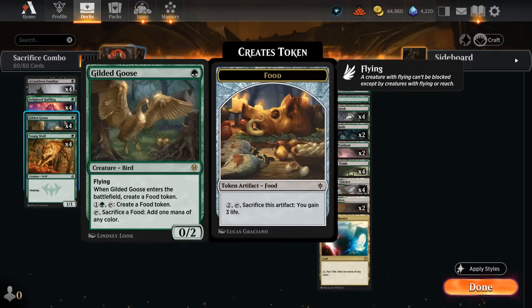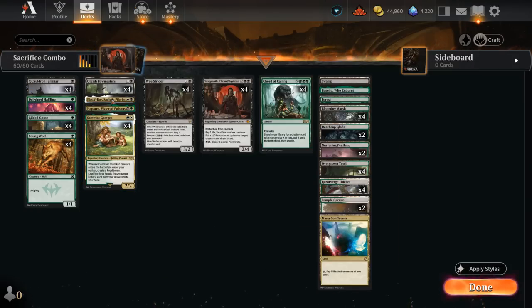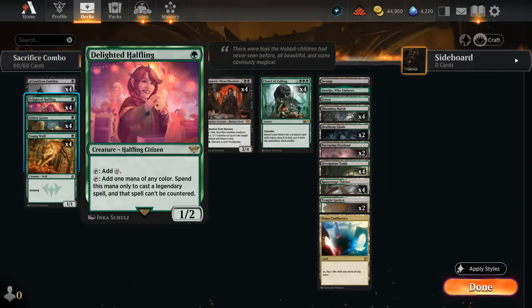The Goose itself can also pay two mana to make an extra food token if necessary. Delighted Halfling can make colorless or one mana of any color to cast a legendary spell, making it uncounterable in the process — which is quite relevant alongside Samwise, Hapatra, Sadistic Pilgrim, and Yawgmoth, all potentially uncounterable thanks to the Halfling.